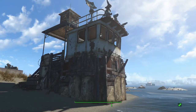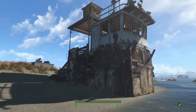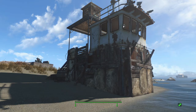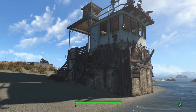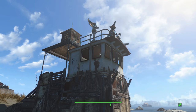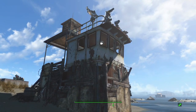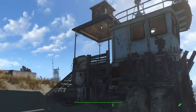Hey, what's going on everyone, it's got engage here. We're at Spectacle Island and I was looking through the unlock settlement items mod that unlocks everything in the game, and I came across this boat cabin from one of the tugboats or something. I kind of immediately thought it'd make a pretty cool looking guard post.